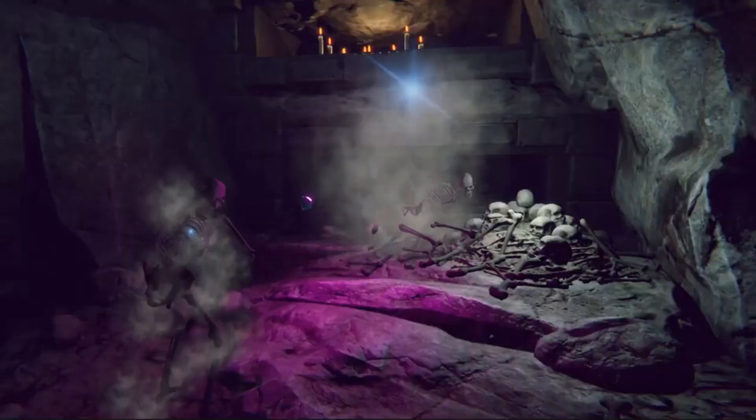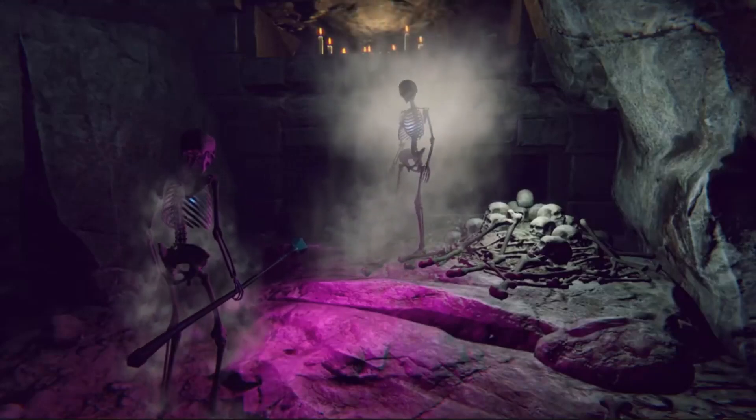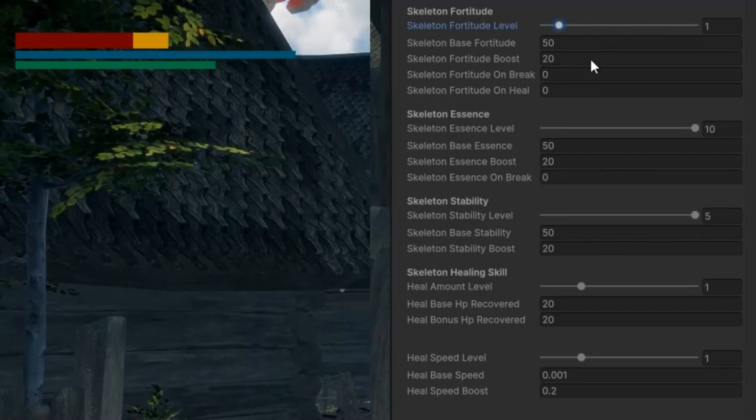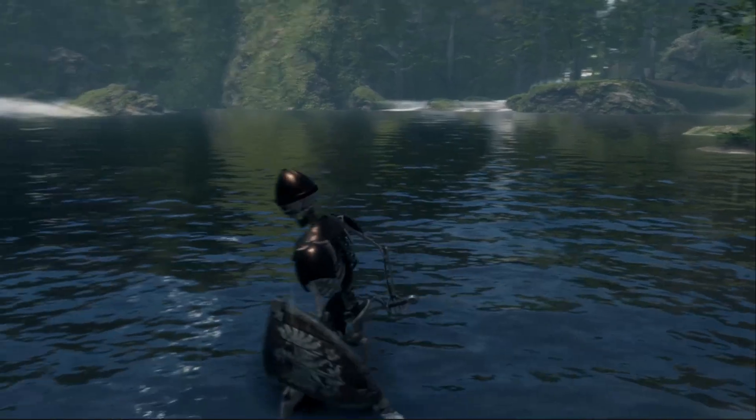Likewise, these stats also change when we level up certain skills that will affect them. For example, if you level up our fortitude skill, this will increase the fortitude levels that we have. Or, if our skeleton wears armor, you'll also add additional fortitude to your stat.